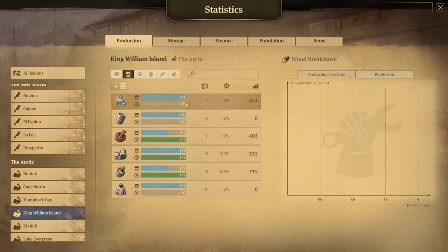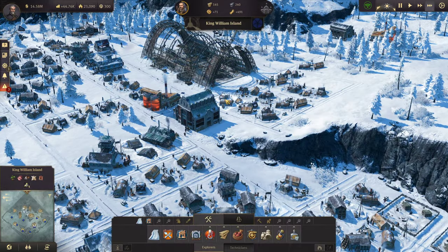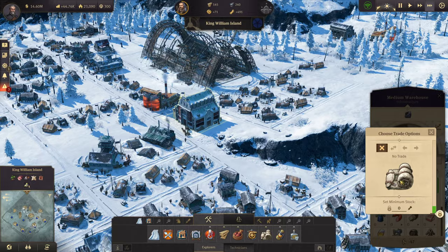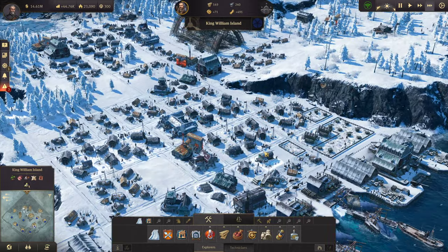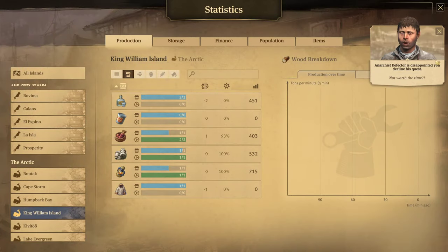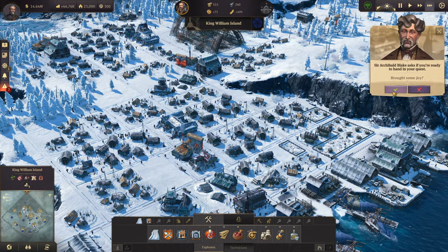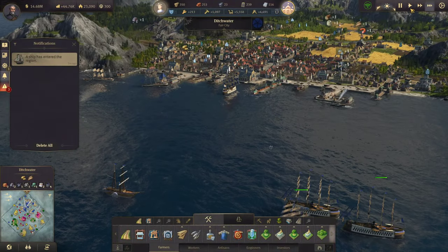What else is going to run out here pretty soon? Sleeping bags are going to run out soon. Schnapps is still looking fantastic. Canned food is actually a little close. Let's get back over here.